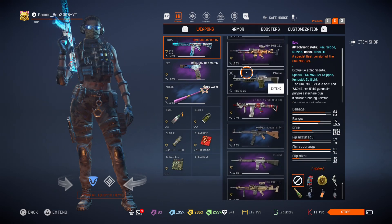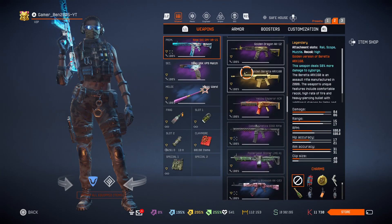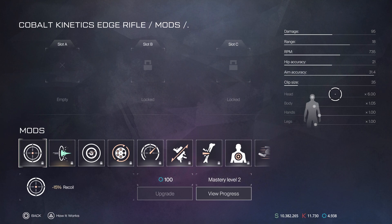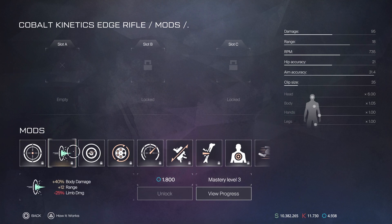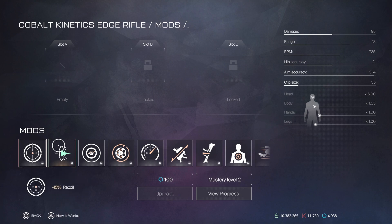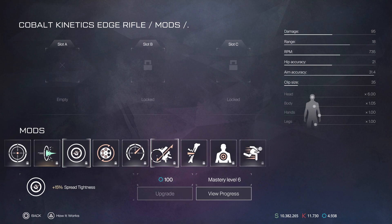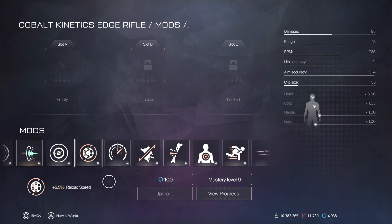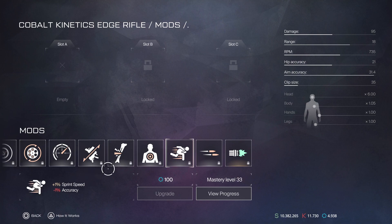Let's see the mods on the Cobble Kinetics Edge Rifle first — it's one of my first weapons. It's moddable now, it's updated. We get 95 damage, increased RPM — which was already increased but now it's official — and the increased headshot multiplier of 5.0 went up to 6.0 this time. I will definitely use the recoil reduction mod and the spread tightness one. And probably rate of fire, maybe ADS speed. I'll probably also use reload speed, since other mods don't really matter for me.